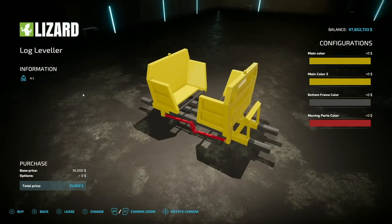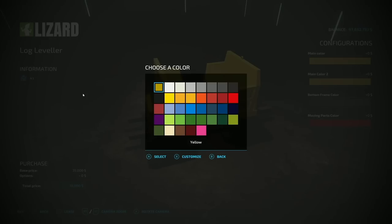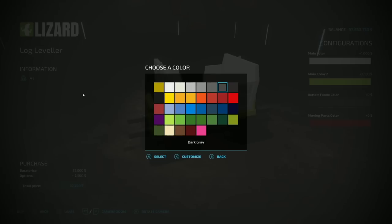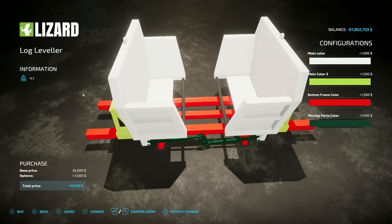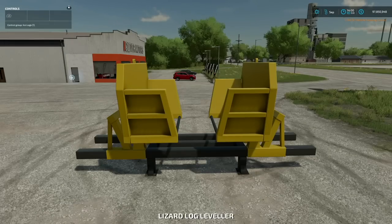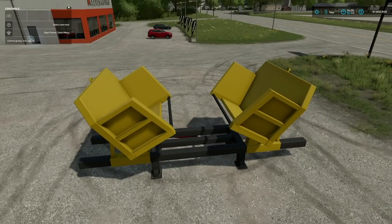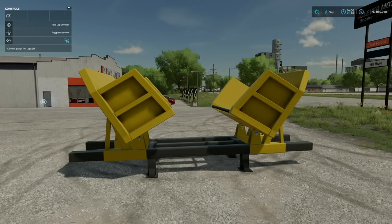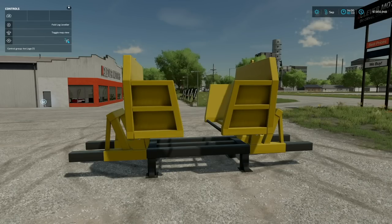Next is a super cool one — this is the Log Leveler, from the same person that brought us the crane. This is neat because it allows you to bunch your logs up together. We have a bunch of different color options so you can choose whatever you want. This can be entered, and I don't think we need to turn it on. We'll go ahead and sit in it and unfold it — now it will basically close back down through sheer weight. We can adjust a few things as well.